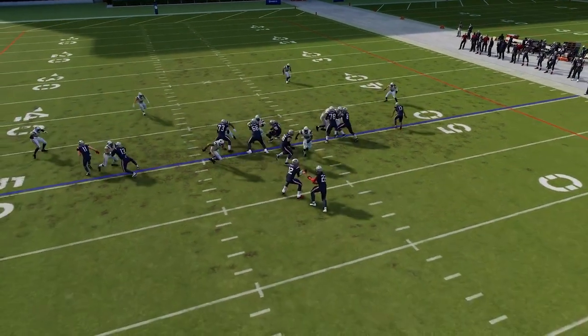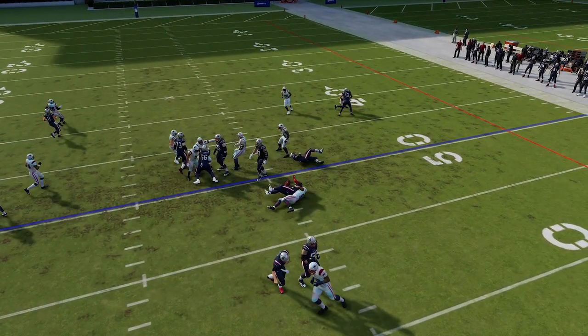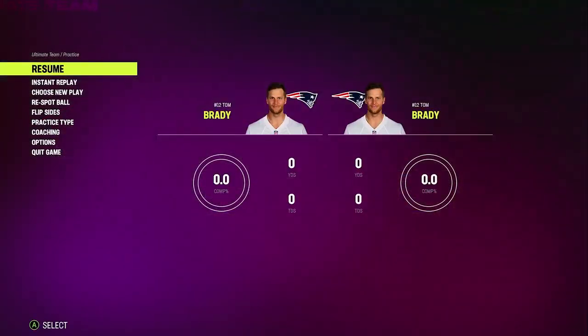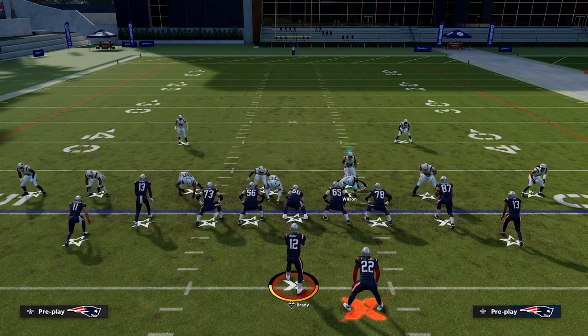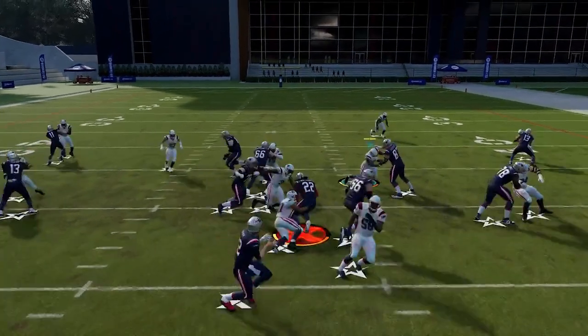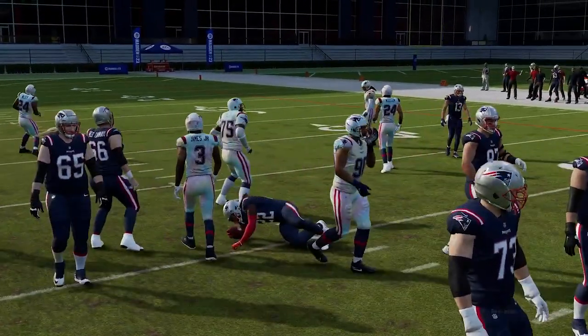Now, if the running back doesn't have an X-factor lit up, you're pretty much going to get the tackle 10 times out of 10. But sometimes with these X-factors, it will allow your opponent to get one off on you here and there. But the vast majority of the time you are going to make that tackle. So let's run it one more time — watch that left of screen end. As soon as he comes in, he's going to make that tackle on the first attempt on that running back, whether he has that X-factor lit up or not.